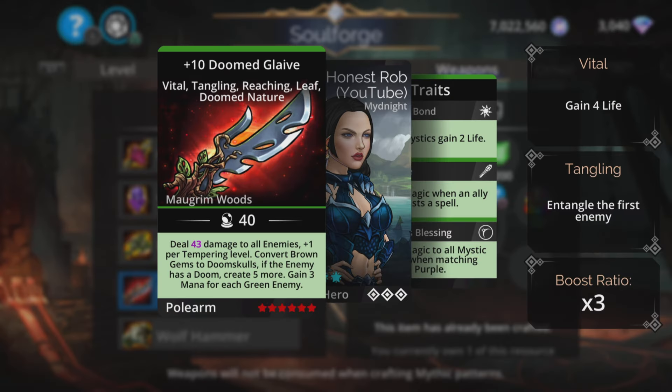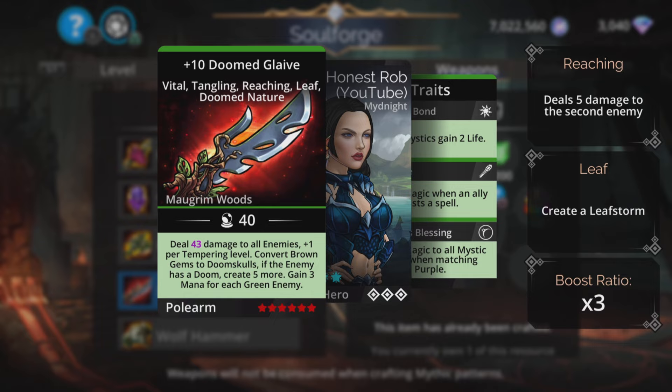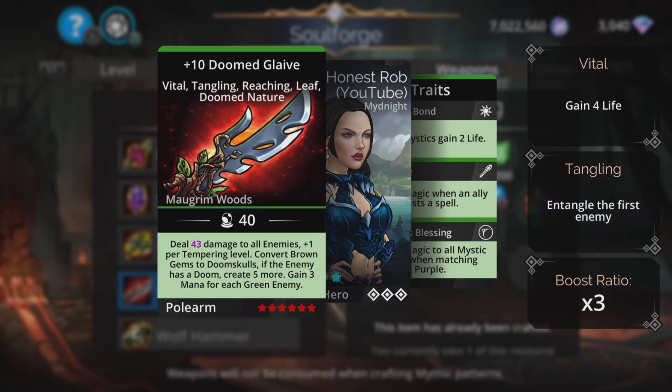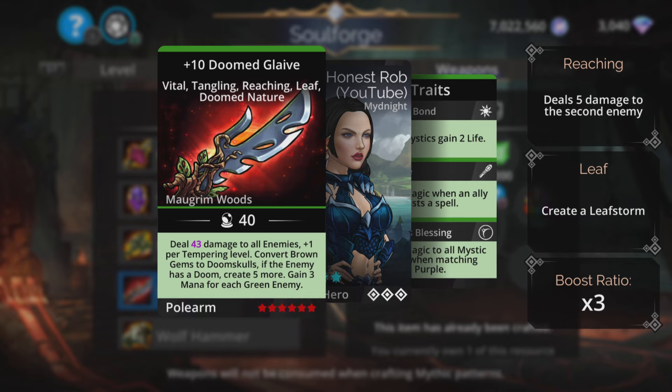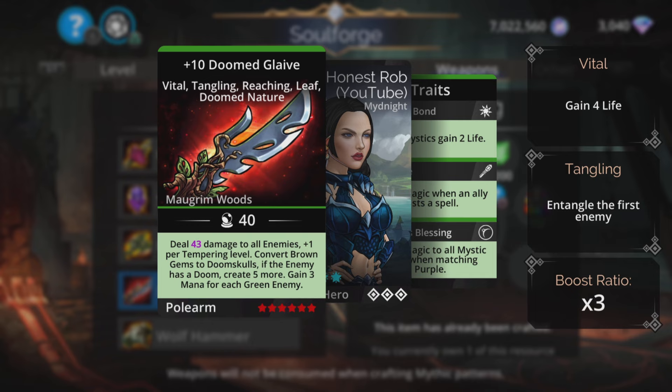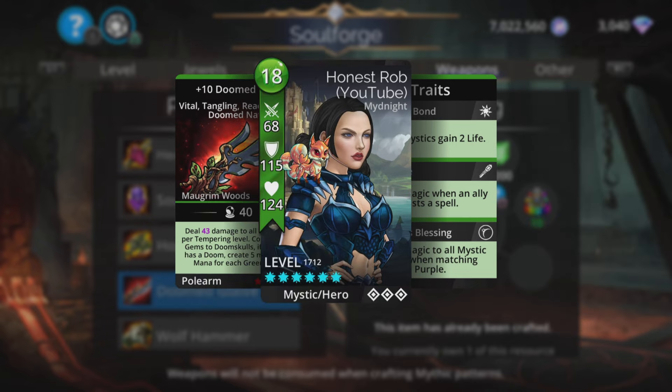And Doom Glaive, also another really, really nice weapon. Absolutely fantastic. Dealing magic-plus-three damage to all enemies, plus one per tempering level. Convert brown gems to Doom Skulls, and if the enemy has a doom, create five more. Gain three mana for each green enemy. Even on that basic level of dealing that damage plus the tempering level boost, and converting brown gems to Doom Skulls — that is fantastic on its own. Most of the time, you're going to be looking for brown gems to Doom Skulls in a four-match alignment and cast it then for tons of damage. Even Leaf Storm is one of its upgrades — it entangles a top troop when you cast it. Really, really good weapon.